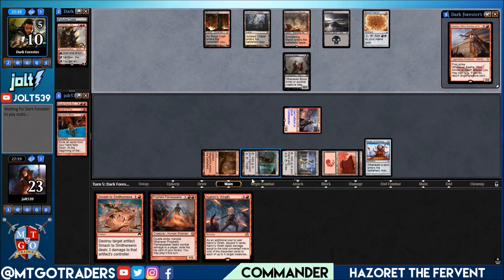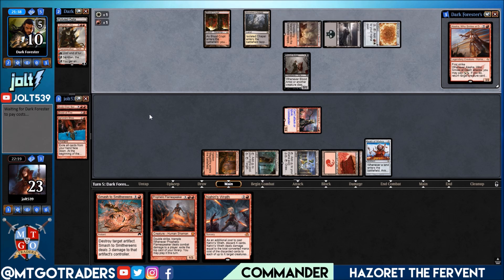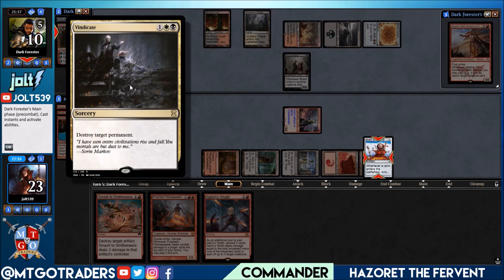If they make the land drop it's gonna put them down to five, then we have the activation from Hazoret putting them down to three. If we need to, we can go Nahiri's Wrath to take care of Blood Artist or any other creatures, because we've got some nice spread in hand. When you're playing Hazoret it's all about getting into a board state where it's almost painful for your opponent to do anything. I've enjoyed it — it's been pretty fun. I don't play a lot of burn generally; my first dip was with the Naya Zoo revolt deck. Felt good — I understand why burn players love it.